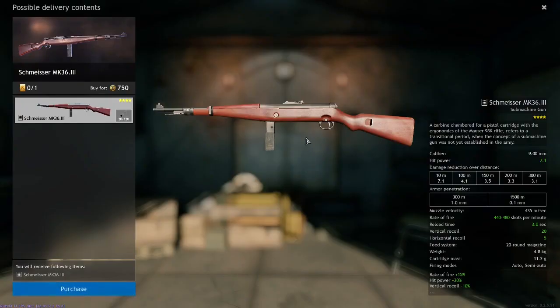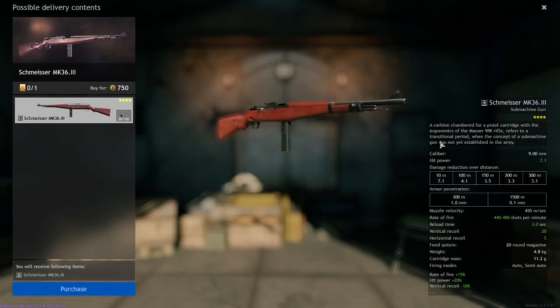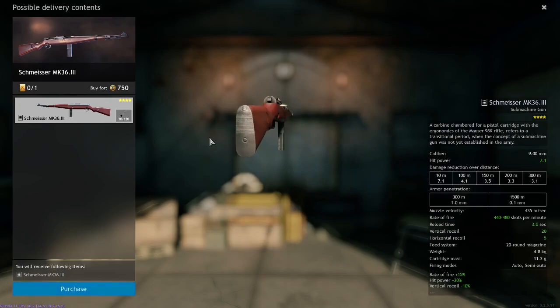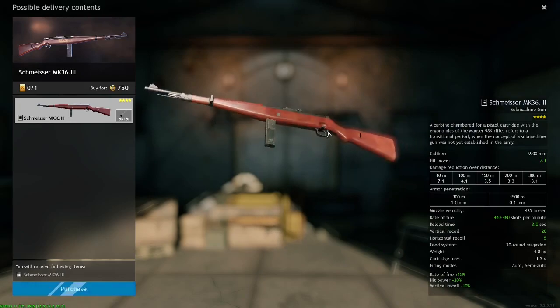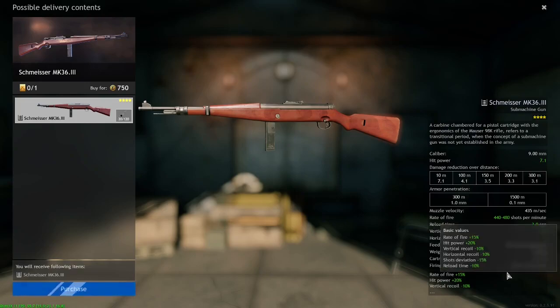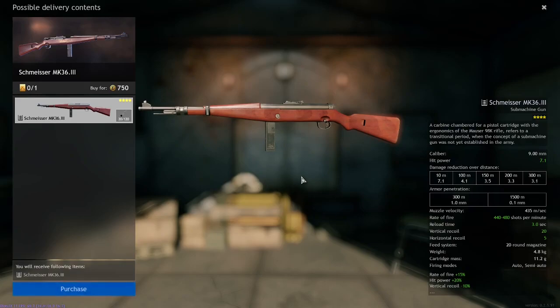The Schmeiser being a gold order weapon can be bought at any time, so there's no level cap on it. It has a hit power of 7.1, meaning it's going to be a 2-shot kill against most enemies at close range, with a drop off going to 3 shots and potentially even 4 shots depending on vitality at longer ranges. It has between 440 and 480 shots a minute, a reload time of 3 seconds, 20 vertical recoil with 5 horizontal, a 20-round magazine, and can fire in both full auto and semi auto.